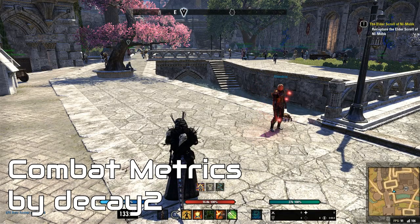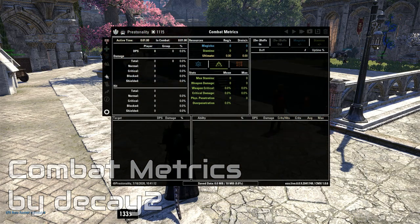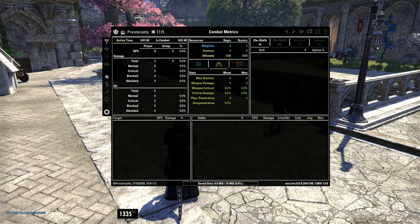Combat Metrics is another classic. This tracks your damage in fights. You've heard of DPS numbers from parses like 50k, 60k, or 70k — this is where that number is coming from. Pretty straightforward to use the UI part, but it does have a lot of options so you can dig in and find the data you're looking for to improve your game.